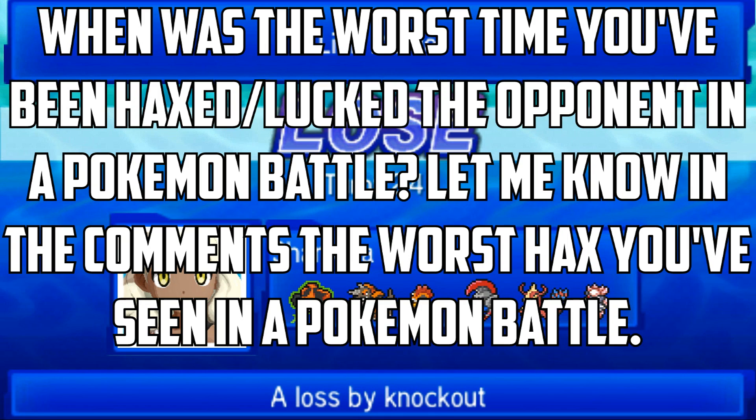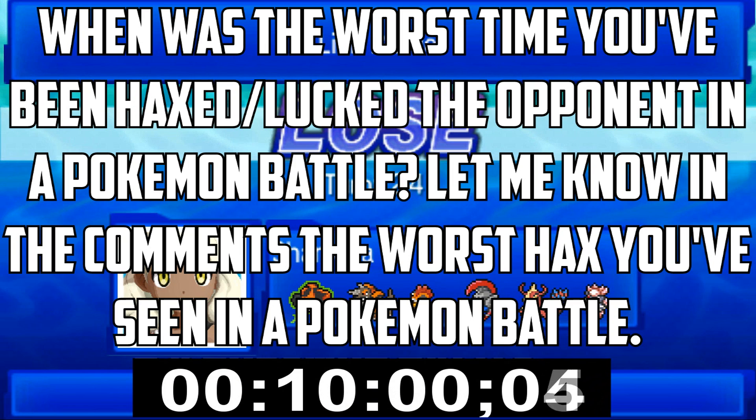In Black and White I got frozen by Ice Fang and flinched twice in a row - frozen, thawed, flinched, then the same thing happened again the next turn, then flinched again. That battle was bizarre, I wish I had it on video. The worst time I haxed my opponent was against a Tapu Fini that missed six Hydro Pumps in a row before it hit. I felt so bad I just let it try to Hydro Pump until it hit. Let me know in the comments your hax stories - that's the question of the day. Thanks for watching, I'll talk to you guys next time!